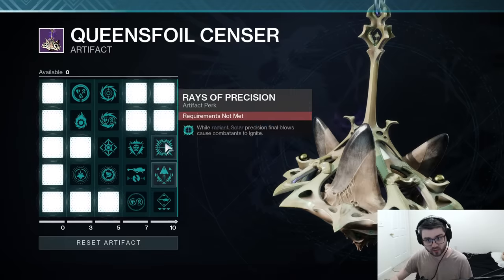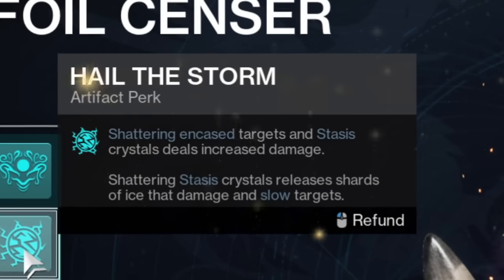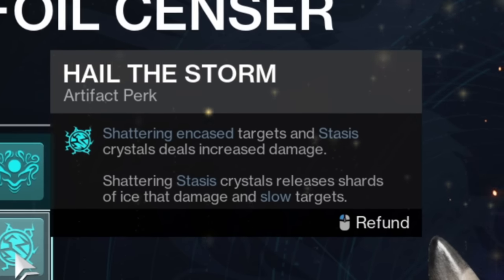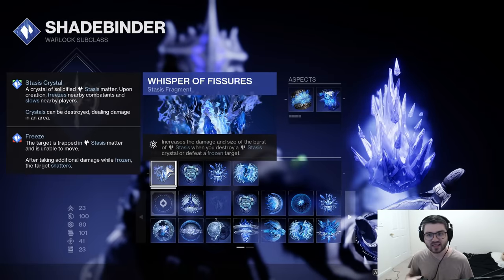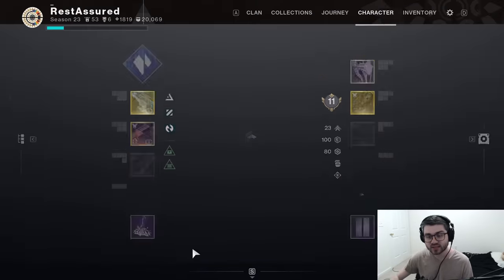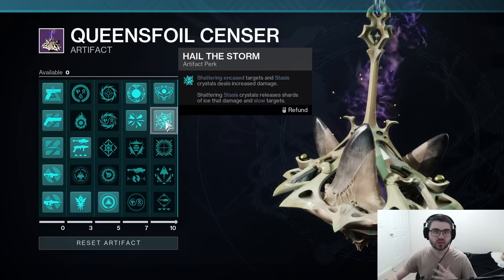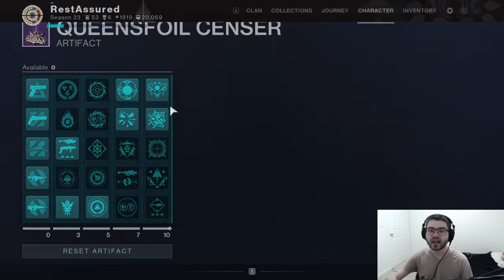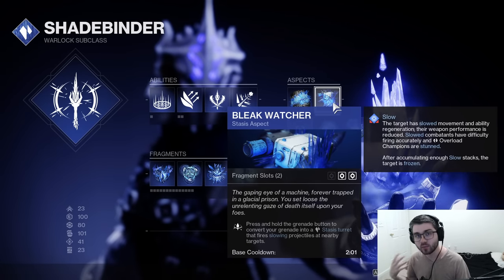Our other artifact perk is Hail of Storm: shattering encased targets and stasis crystals deal increased damage, and shattering stasis crystals releases shards of ice that damage and slow targets. This is extremely nice because Whisper of Fissures is doing essentially the same thing, so now you're getting even more damage. On top of that, when you destroy these stasis crystals, you also send out slowing projectiles, and your Bleak Watcher also makes slowing projectiles, so they stack and you can freeze even more enemies.